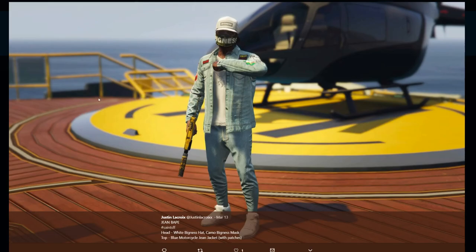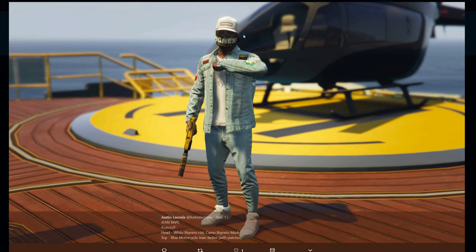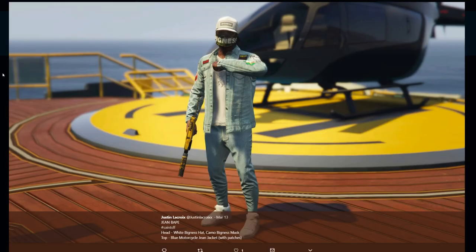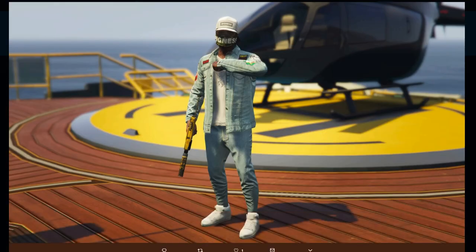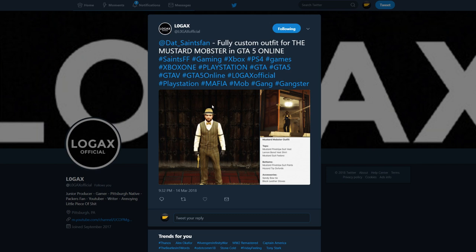Then we have Justin — this one is Jean Bape. I have no idea who this person is, but it's a cool looking outfit. I like the faded jean look, and then you have white on top with white shoes. You can see it doesn't require too much but it comes out pretty nice. Here's another picture of it in action — it's more of a street style outfit but it has that sort of PvP look to it.